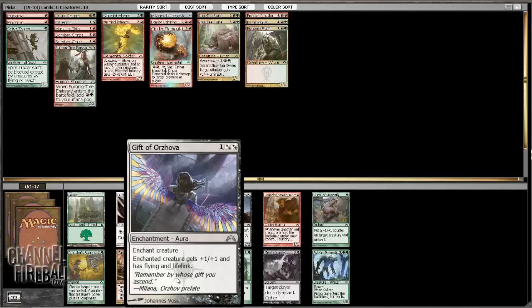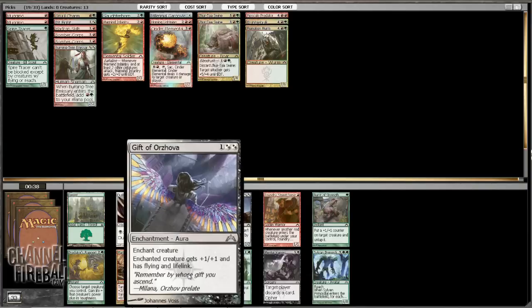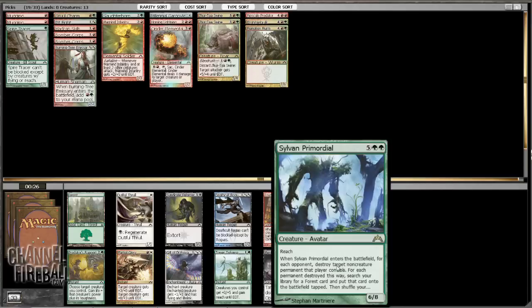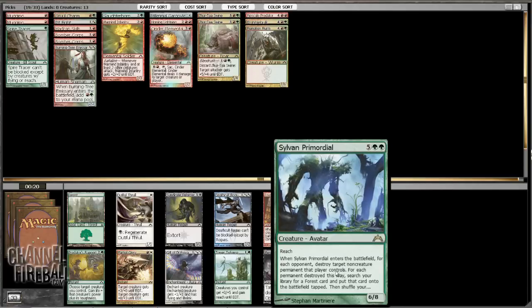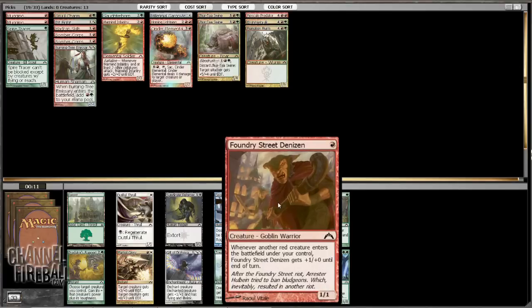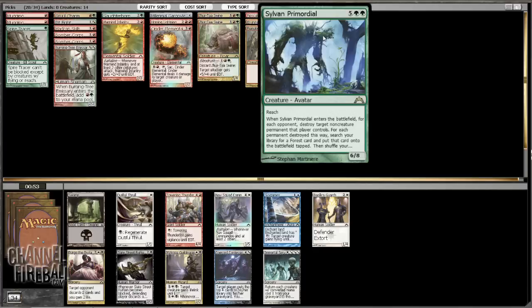There's a Gift of Orzhova, which is very, very good — we probably just lose to this card, can't do much against it. Obviously we can't play this. There's a Foundry Street Denizen and a Sylvan Primordial. Sylvan Primordial is large, but it does cost seven and we have no ramp. It's still probably better than a Foundry Street Denizen. Let's just take the fatty — not sure if we're going to play it, but yeah.